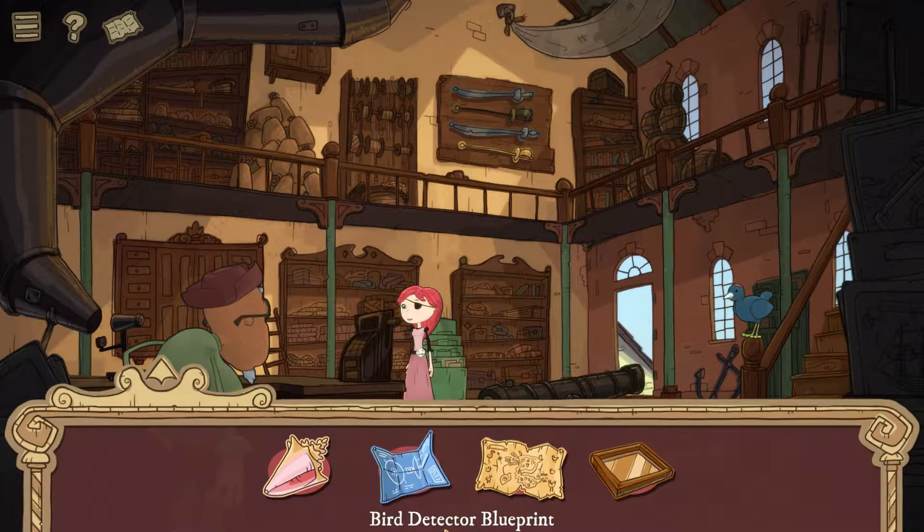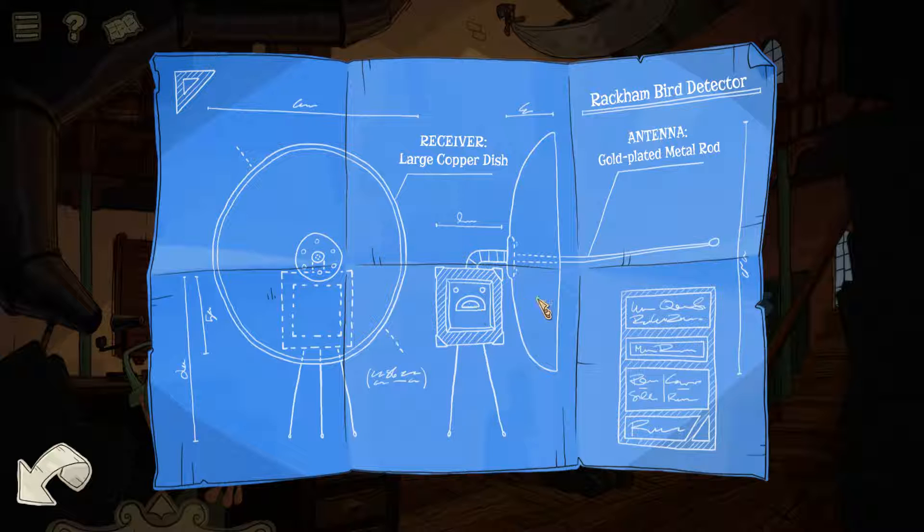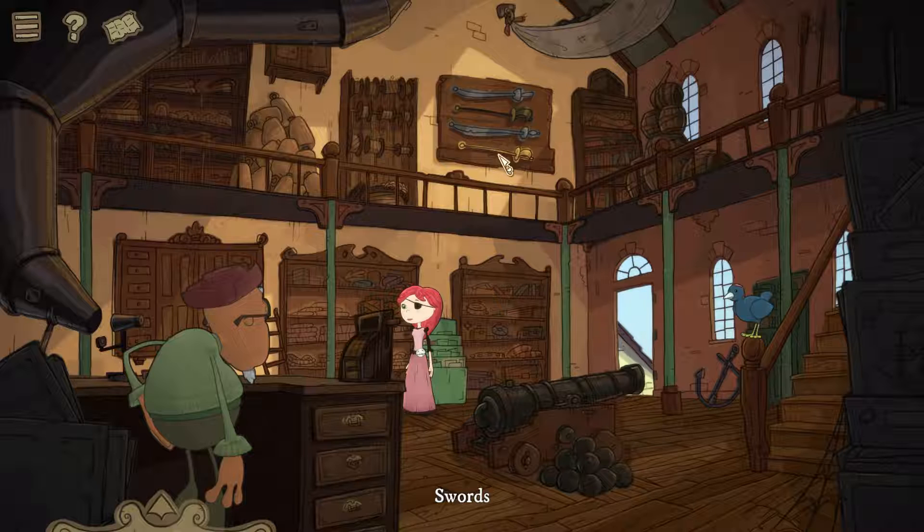We got to an island and talked to some mad genius who had blueprints for us — these are the bird detector blueprints. He requires a large copper dish and a gold metal plated rod. We did find a gold metal plated rod in the form of a sword, however we cannot get it — it's used only for emergencies. This shop owner, Moses Melly, uses an eyepiece and telescope to see if there's a warship on the horizon, and we need to fool him somehow.